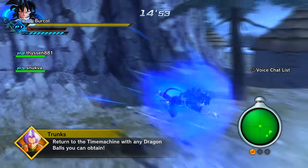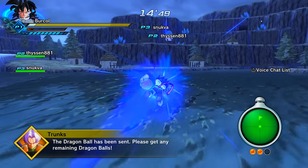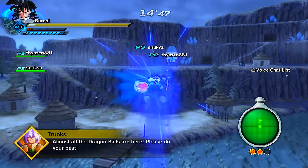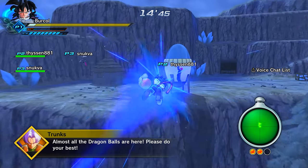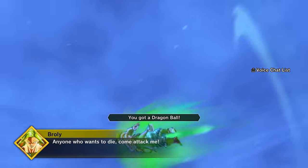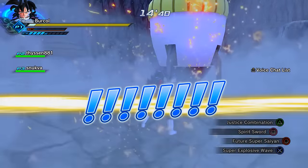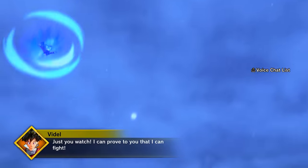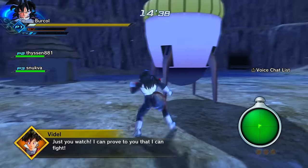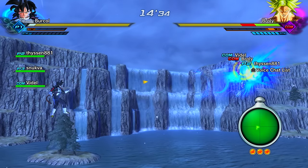If you don't have access to Parallel Quest 83, just go complete the previous parallel quests. Note that in this mode you can only do base game missions — no DLC, which is a bit strange. You can get the Super Mix Capsule Z from most high-end quests.